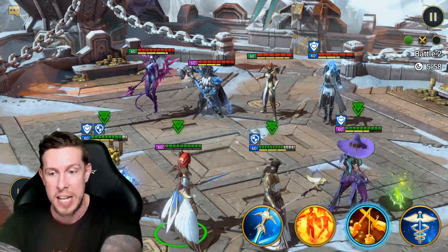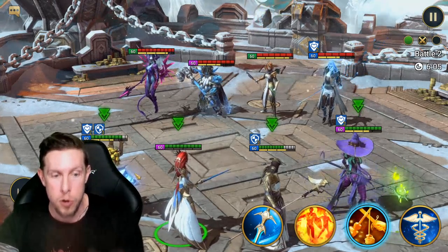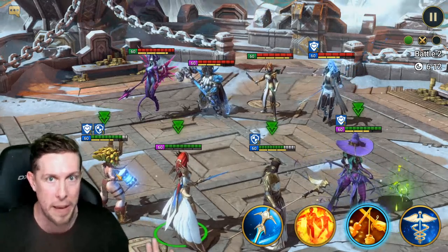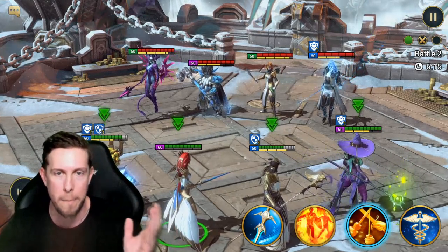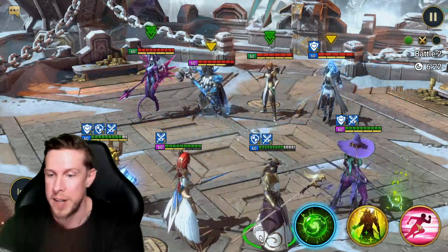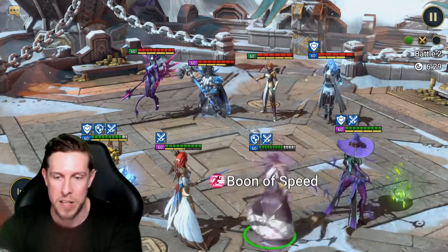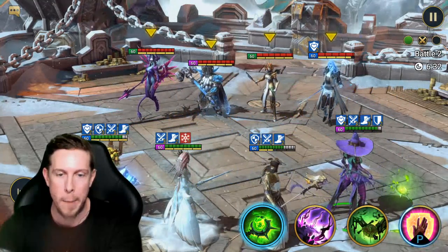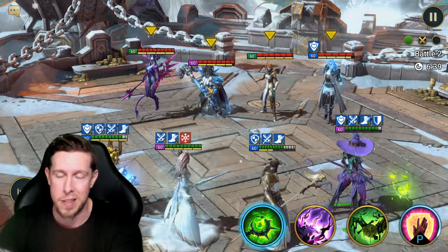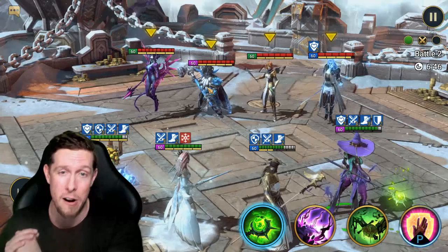Pair those two champions with a debuffer — Madam Saris, War Maiden, Tyrell, or Stag Knight — and then an AOE nuker at the end. I have Trunda as a beast-mode nuker, but there are plenty of great AOE nuking options. Turn meter booster goes — boom — then another turn meter boost for the speed buff. We have a frozen Arbiter, but I have immunity gear, which is really good against Tormund teams.